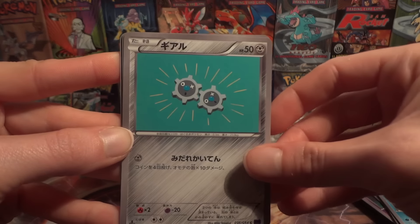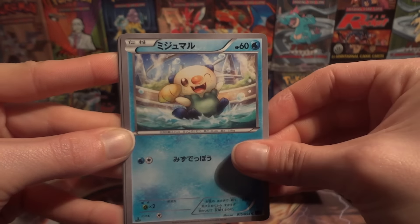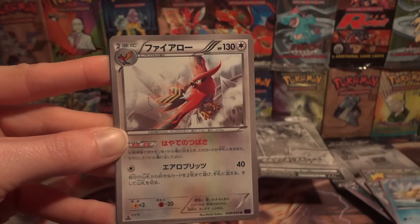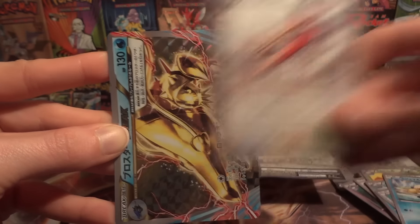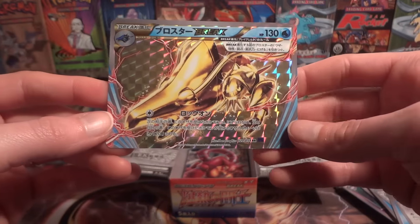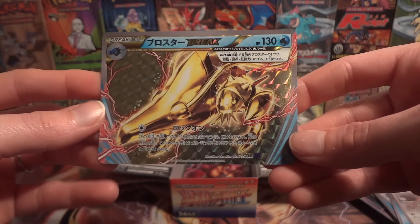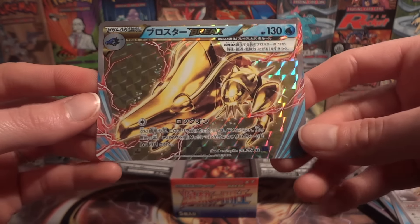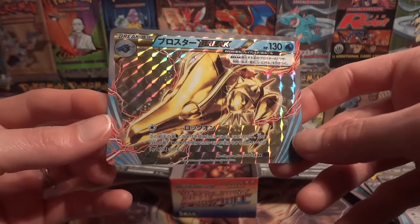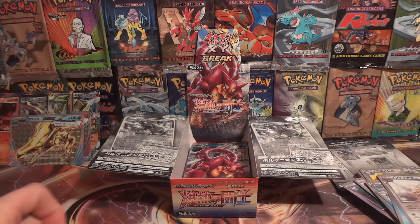The adorable little Clink, Drifblim — wait, is it Drifloon? Sorry, that's a Drifloon. Oshawott, Talonflame. I scrubbed out on both. I mean, it's a really cool card — don't get me wrong. Clawitzer Break came out really nice with this huge big claw coming right at you, but that means we're missing a Pyrore Break.